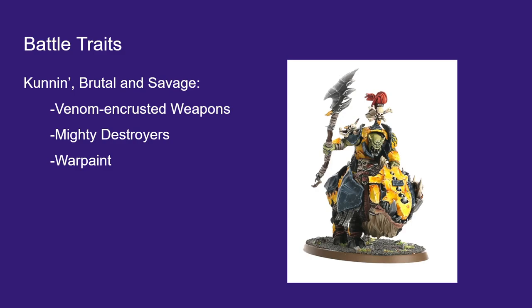War Paint is actually a pretty weak rule. Having a 6-up ward on Bone Splitters units is just not very impactful. The other rules from Bone Splitters would be way stronger — like Spirit of Gork Morka, where if you roll a 6 on your hit roll for melee weapons, they explode and you get 2 hits. That would be way more interesting. Even Tireless Tracker, being able to move 5 inches in the first battle round, would be more interesting. But I'll take a 6-up ward — it's pretty non-impactful, as we'll come to see.